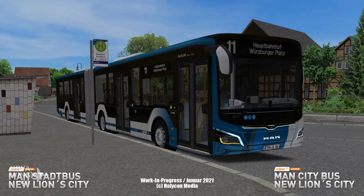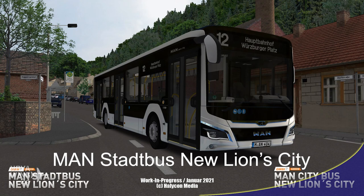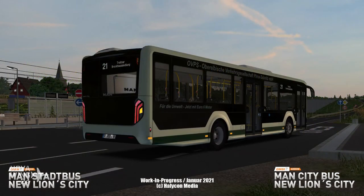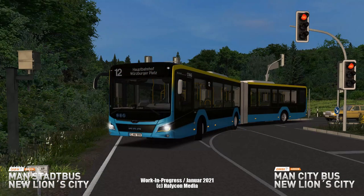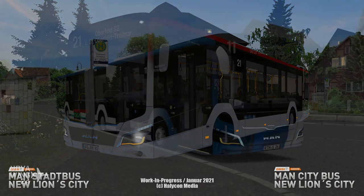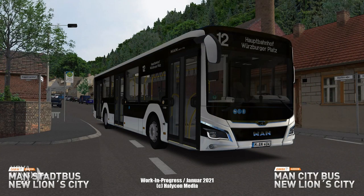Moving from the permanent way onto the road, OMSI 2 released their latest bus this week — the MAN Stadtbus New Lion's City line. This includes six different versions: 12C 2-door, 12C 3-door, 18C 3-door, 18C 4-door, and 19C 3 and 4-door variants, with a variety of engine configurations and two different transmission options. Liveries suitable for well-known maps including Munich, Aachen, and Berlin are included, along with full repaint templates, LED daytime running lights, night lighting, high-resolution textures, and future real-world and prototype version updates planned. Available for $18 USD on Steam.